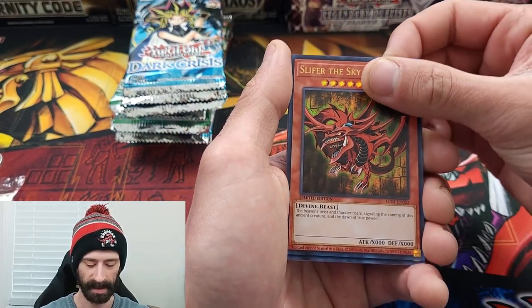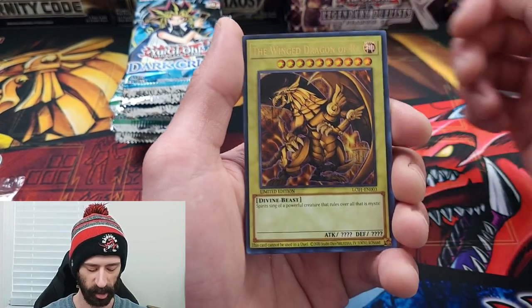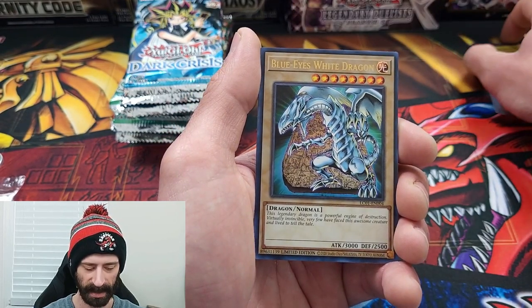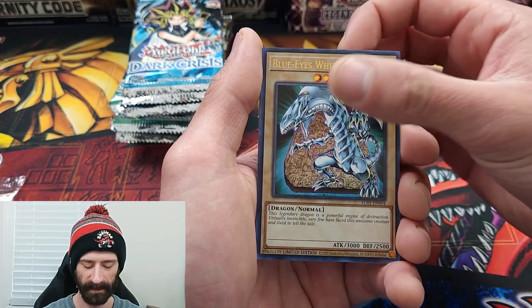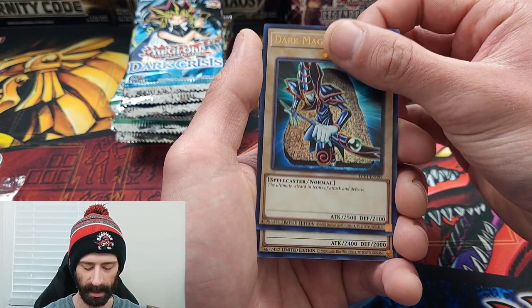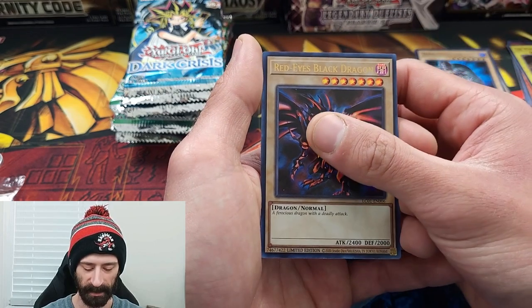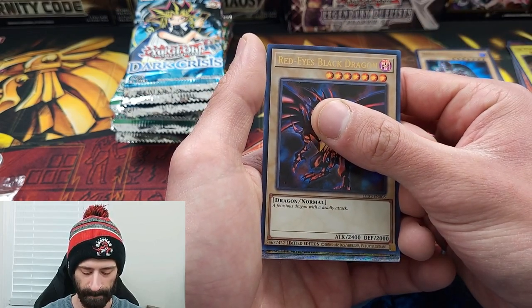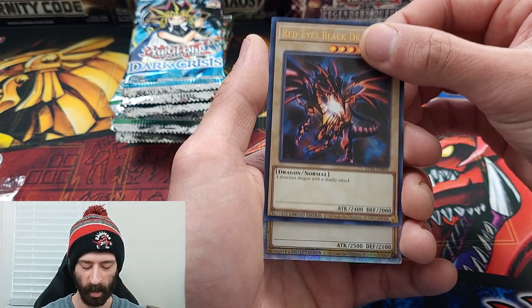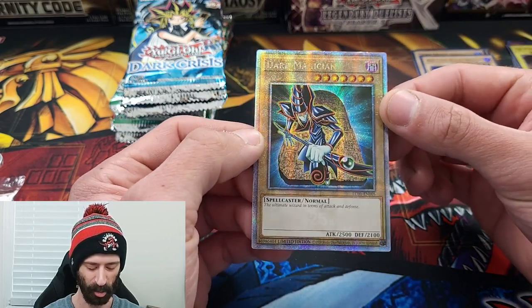Out of this first promo pack we have Obelisk, Slifer the Sky Dragon, and Winged Dragon of Ra. Then we get into the non-god cards: Blue Eyes White Dragon, Dark Magician with the tablet in the background — love that design — and Red Eyes Black Dragon. Our first Quarter Century rare will be... a Dark Magician Quarter Century rare!